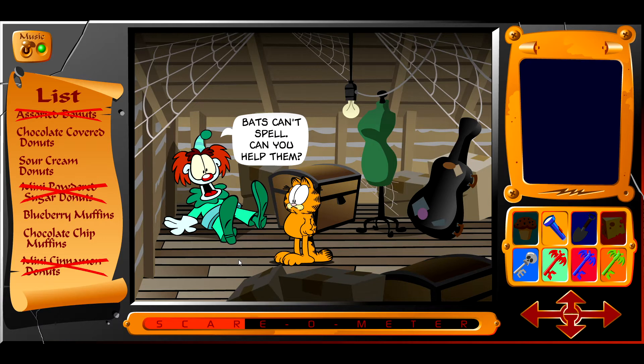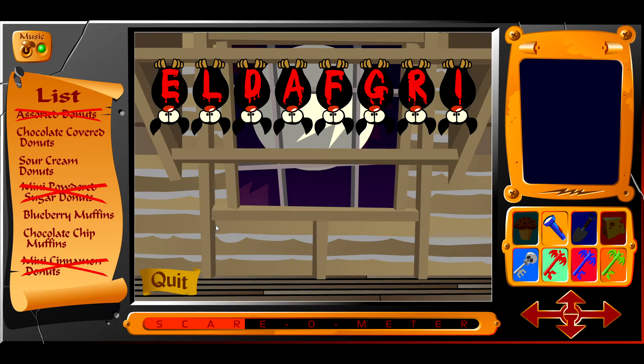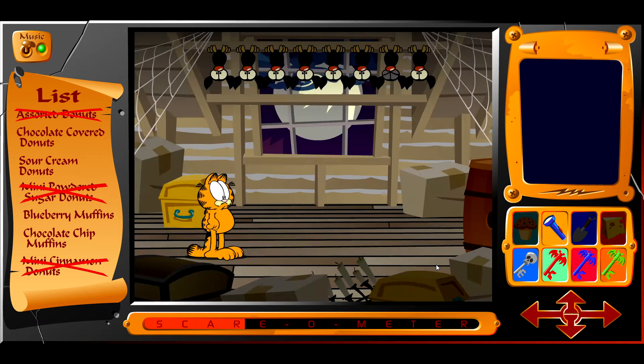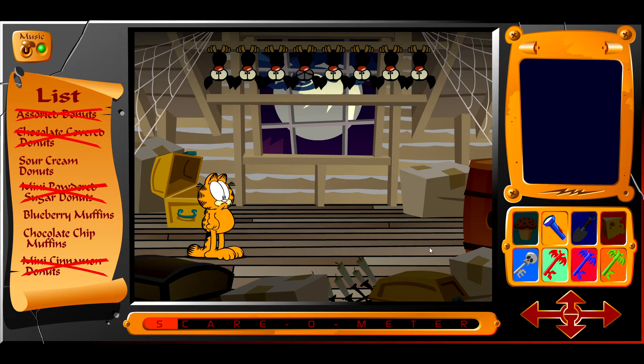Bats can't spell — can you help them? No, okay. But can they count? Oh, it's Garfield! Three — oh it is Garfield. Garfield — I don't remember if it's I or E that goes next. I before E except after C, but here is a long list of exceptions to that rule — neighbor or weigh. Got the chocolate covered donuts! I don't know if Garfield can even eat that.